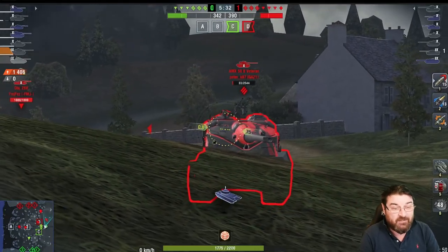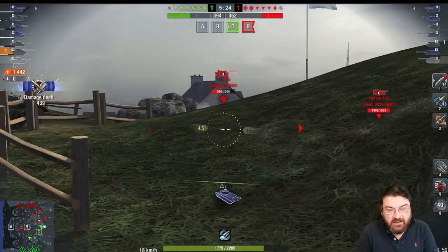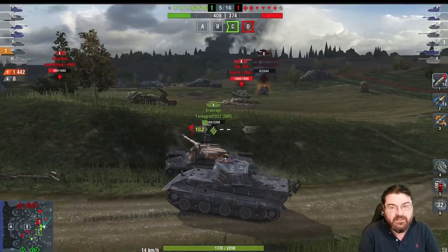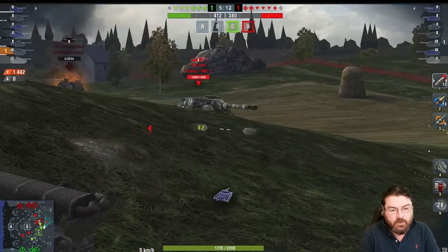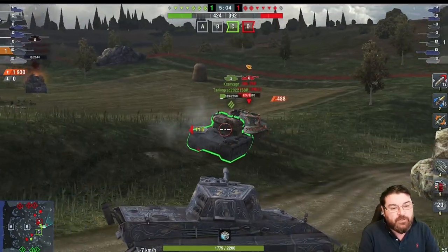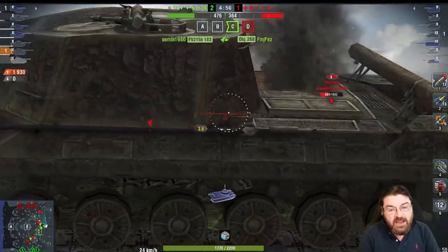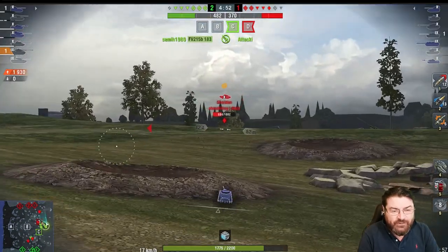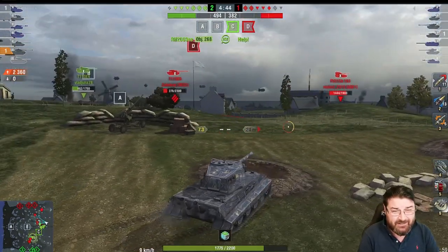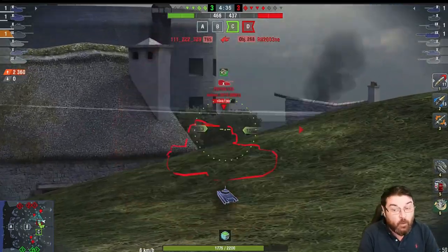The rate of fire is pretty disastrous at 4.57 rounds a minute - all the rest are churning out almost six or over six. It's got a shockingly bad reload at 13.15 seconds; the other heavies like the Type 68, Conqueror, M103, ST-1, IS-8 and WZ111-4 all have around 10 seconds or lower. But this tank has pretty stonkingly good alpha damage at 460, which is better than most others. It hasn't got the best shell velocity, aim time, or dispersion, but it does have decent gun depression at eight degrees.